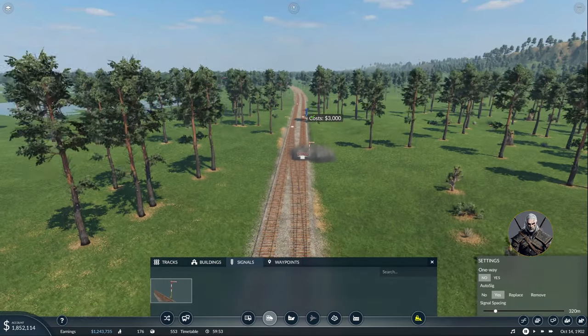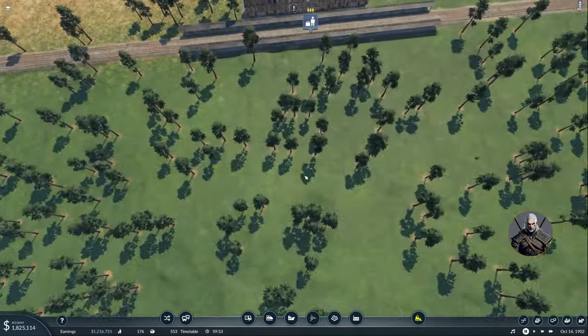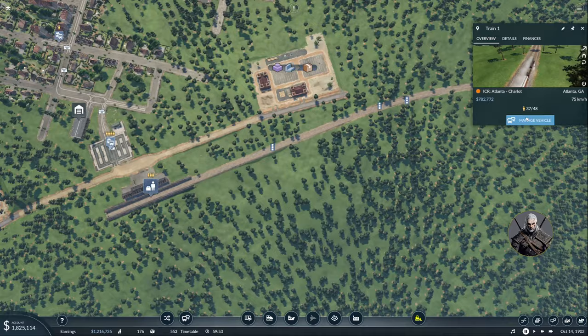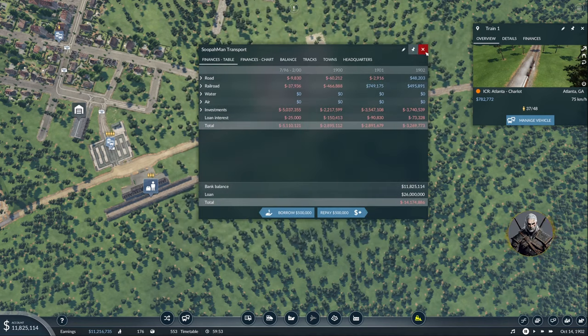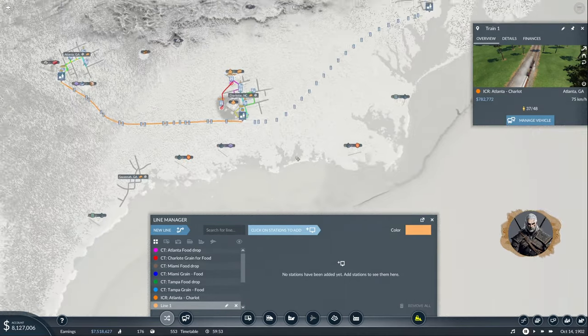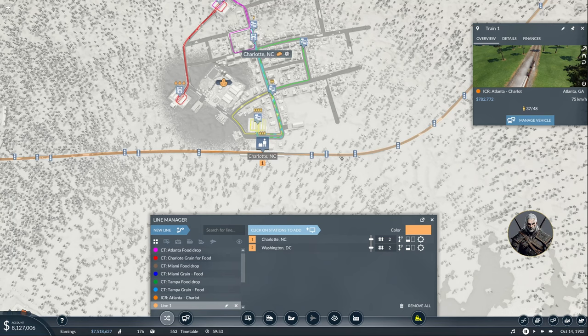The last bit is to create the line and buy our train. Actually I'm going to take the train from here — manage vehicle, copy it. Not enough money — that makes sense. Let's get some money to work with, and now copy and select this train. We're going to assign it to a new line going from Charlotte to Washington. This is going to be ICR — intercity rail — Charlotte to Washington.